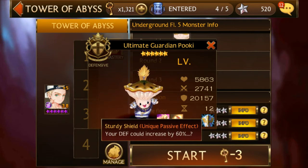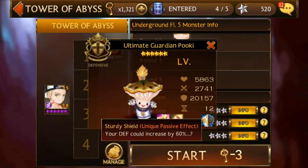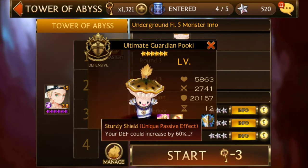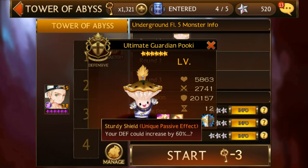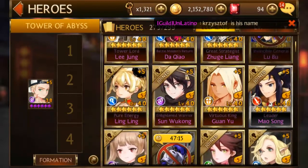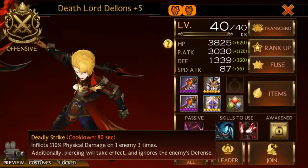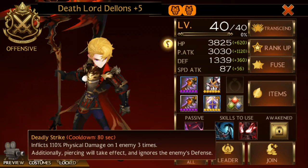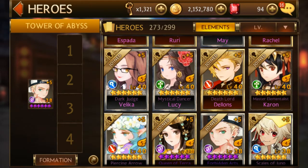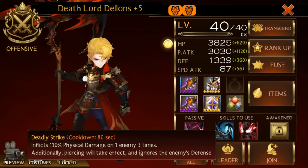Some people in my guild were saying one person used Jupy and it took about a minute. Somebody else used Delon's and it took like 15 seconds because he just one-shotted with his deadly strike. It's not pierce that's getting that damage — it's ignore defense. Delon's skill says piercing takes effect and ignores the enemy's defense, so it goes straight through to the HP.